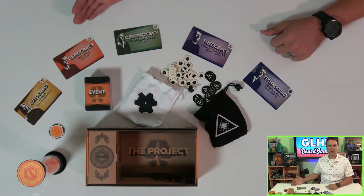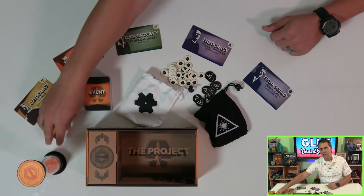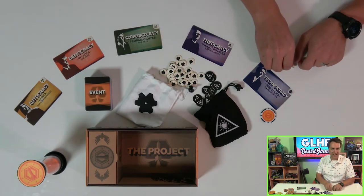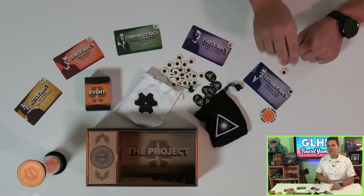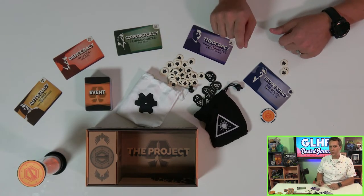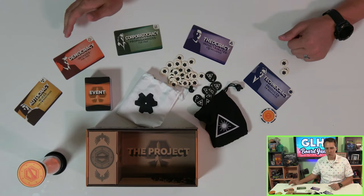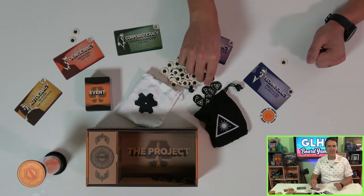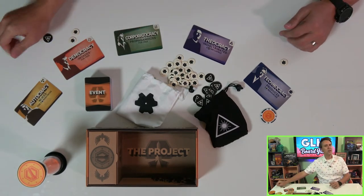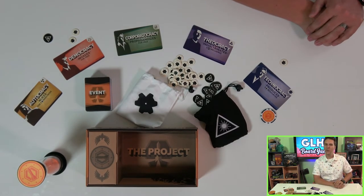With 5 players, each of the game's factions are present, and that's important because each one gets a better version of one of the game's 5 actions. Starting each round, the first player chooses one of the 5 things to do: Produce, which lets you gain 2 resources — Technocracies gain 3. Indoctrinate, gaining 1 influence — but a Theocracy gains 2. Propagandize, which lets you spend a single resource to steal an influence from another player, unless you're a Corporatocracy, who owns the propaganda machine and doesn't have to pay. The fourth option is Invade, getting you 2 resources from another player at the cost of a single influence — Democracies are so popular they can invade without spending that influence. Finally, there's the ultimate option: nuking another player out of the game for 8 resources, though Autocracies get away with only spending 5.